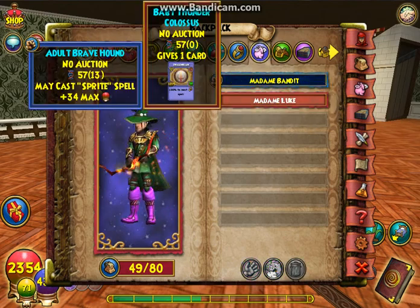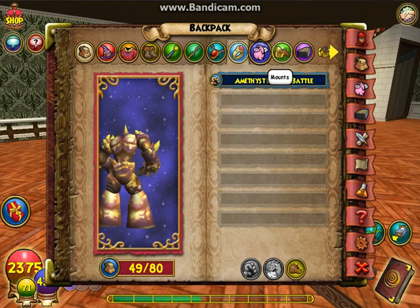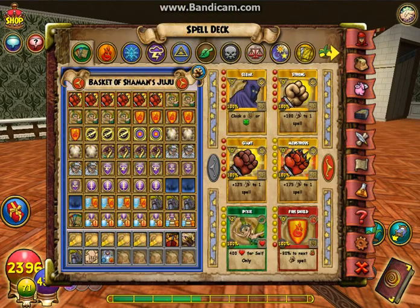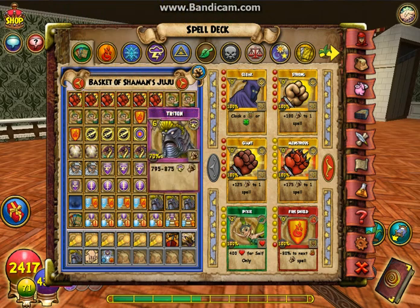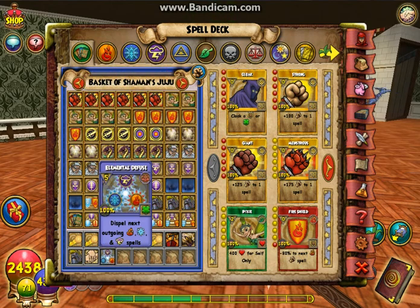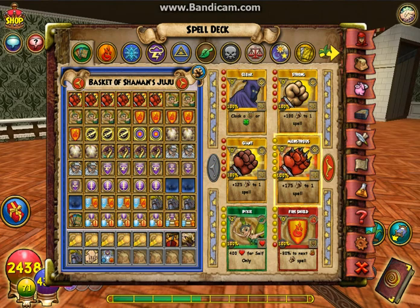I also got a ton of pets, but I put them outside, and that came with a card that I got. I'm also going to show you my deck. I've got a couple more spells since you've last seen — I've got Monstrous, Leviathan, and all of these new things. I'll show you.